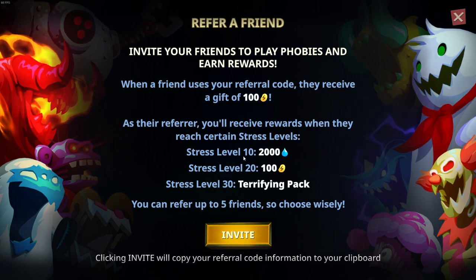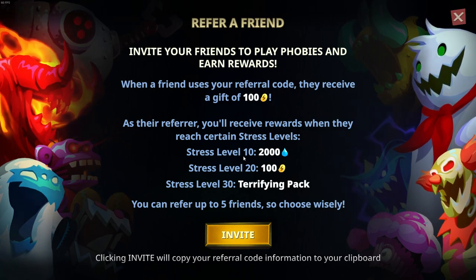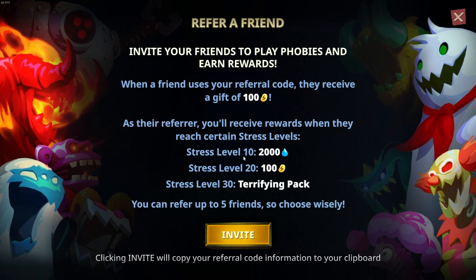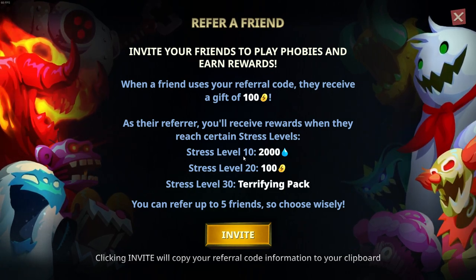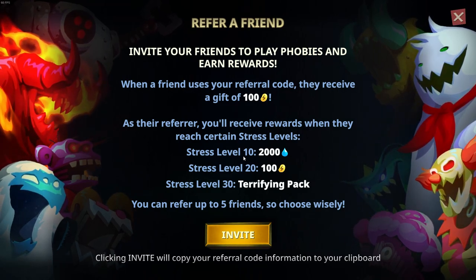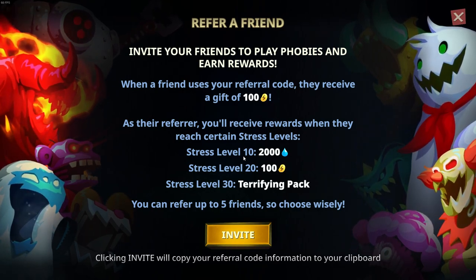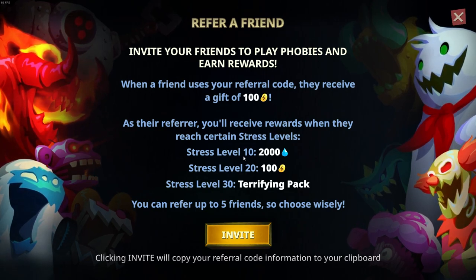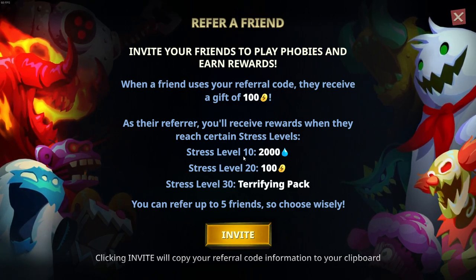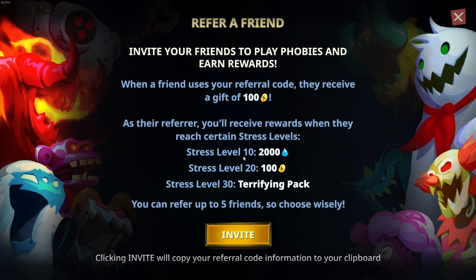Finally, I want to talk about referring a friend. This is a very important tool — keep in mind who you're giving this code to. Make sure these friends are actually going to play if you want to get the maximum rewards. You can go to the Phobies Discord server and talk with people there. Just make sure that if you are giving someone a code, they will actually play. Even if you're taking a code yourself, make sure you haven't hit level 10 yet, or you can't accept a code. This happened to me and I lost out on 100 coffee. Choose the best people to give your code to.